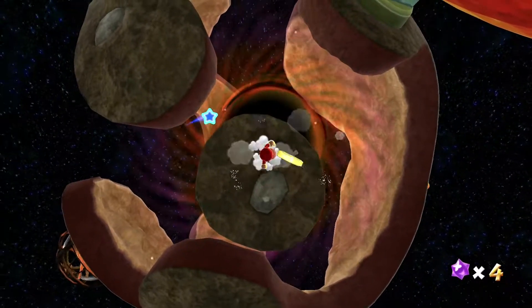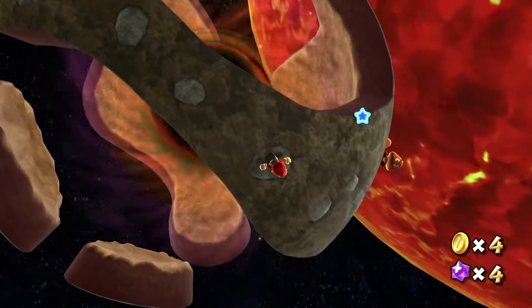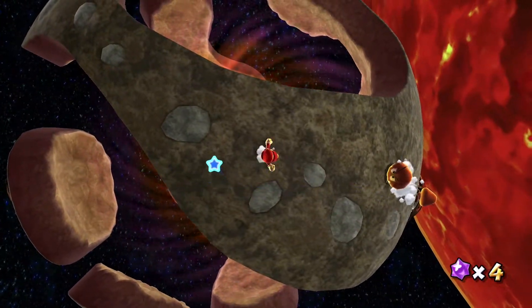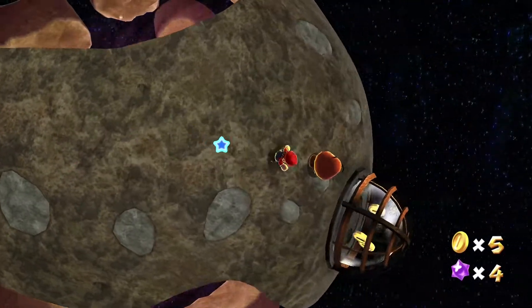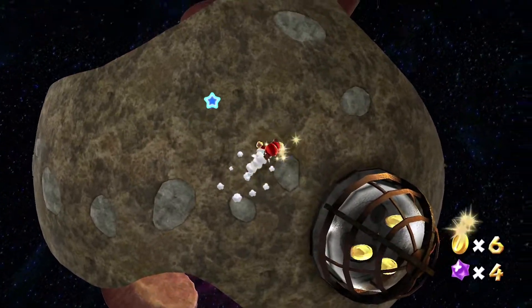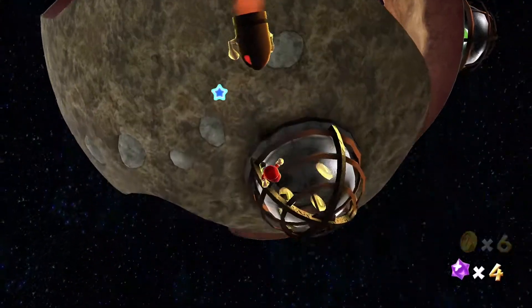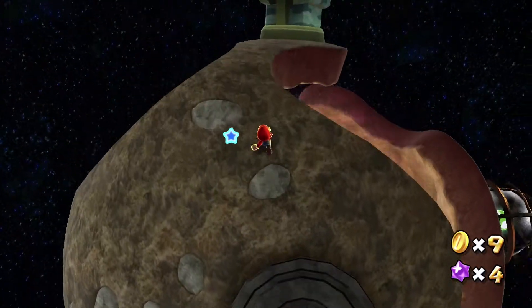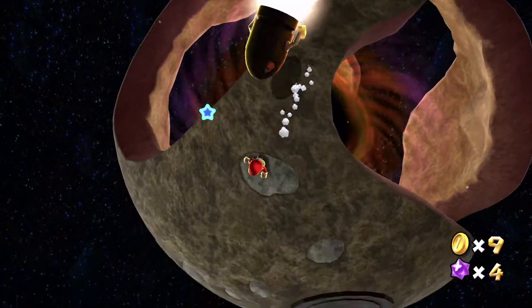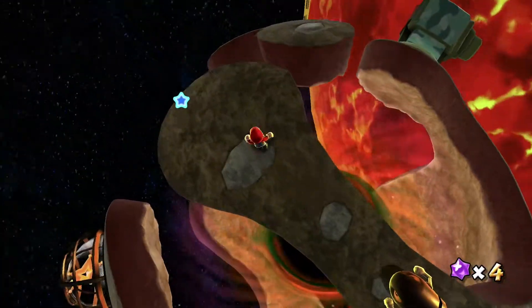I just gotta say this galaxy looks pretty nice in HD — look at the lava and the light it's reflecting off of Mario. It just looks nice. Here's a bullet bill, and you know what, I'll just farm this planet for everything it's got: enemies, one-ups, coins.